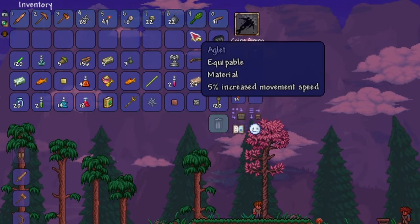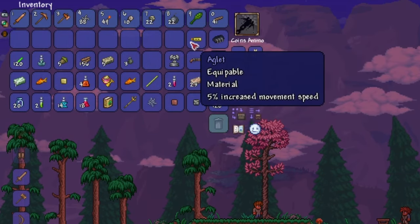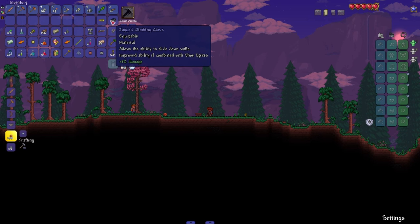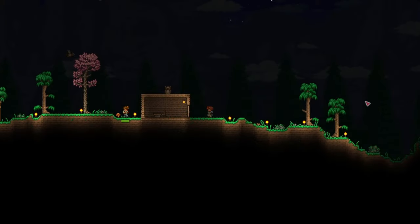When at some point you return back to your spawn, you should hopefully have a bunch of items in your inventory. Most of these are self-explanatory, but I'm gonna specifically explain accessories. If any of your items show you that they're equippable, that means you can put them into one of your accessory slots down at the bottom right.